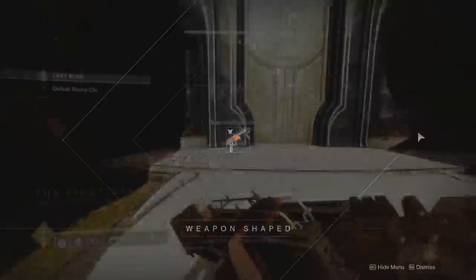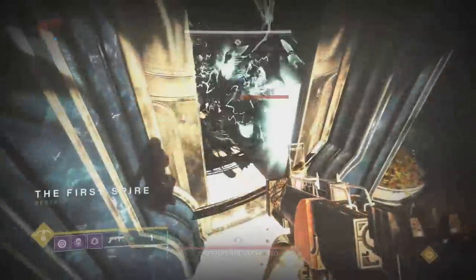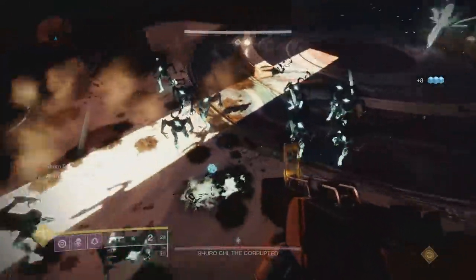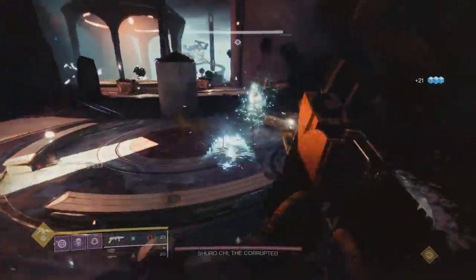So does the Enhanced Ambitious Assassin do anything at all besides the plus 4 reload speed? Even if we kill like 20 thrall at once and reload, it's still 2 in the mag, which is the same as the normal perk, and it does not make it more efficient to proc the 2-in-the-mag because for a GL you simply need 1 kill to make it a 2-round mag anyways.